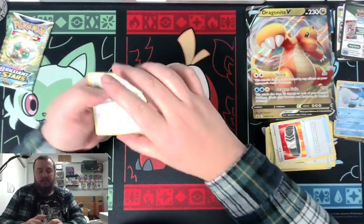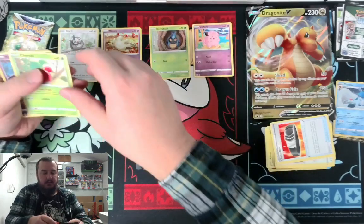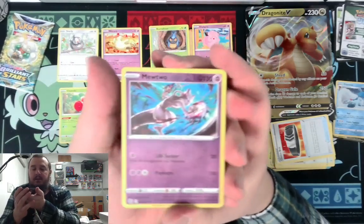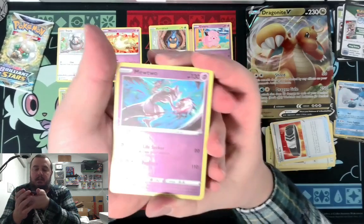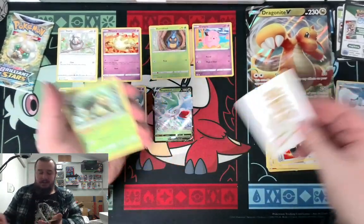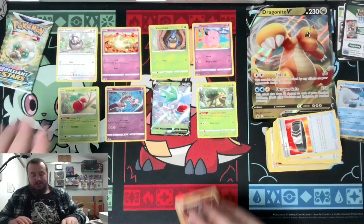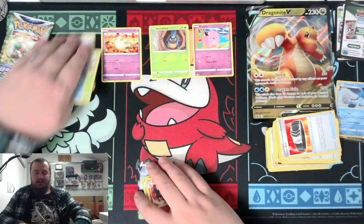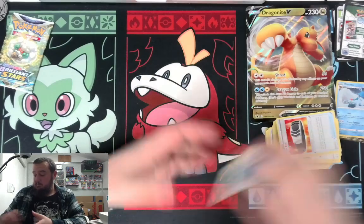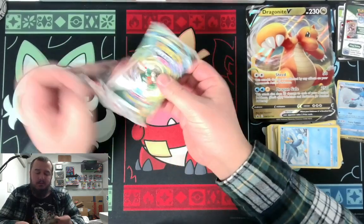Code card, Starly, Miltank, Karrablast, Clefairy, Trubbish, Mewtwo — that art is sick. I gotta take a second for this art, that art is sick. Shaman V. The Shaman V being the big card there — not exactly a great card, saw like no play. So that's probably our one big pull out of the three-pack blister.